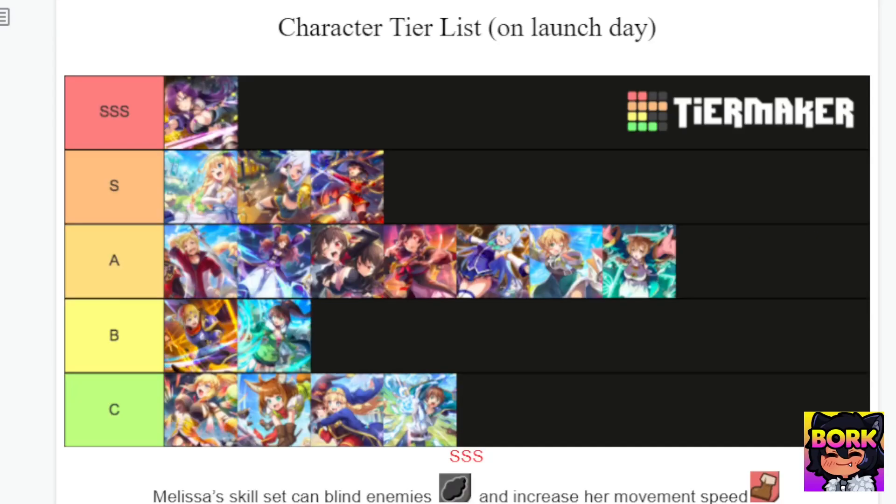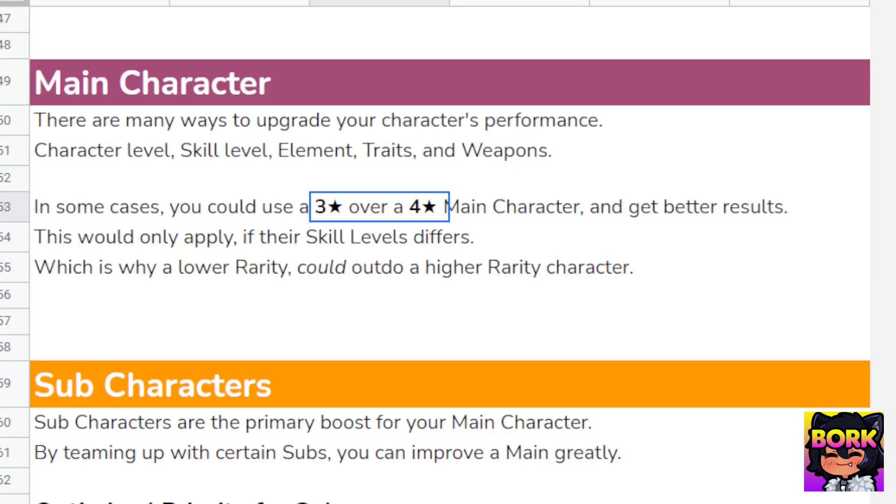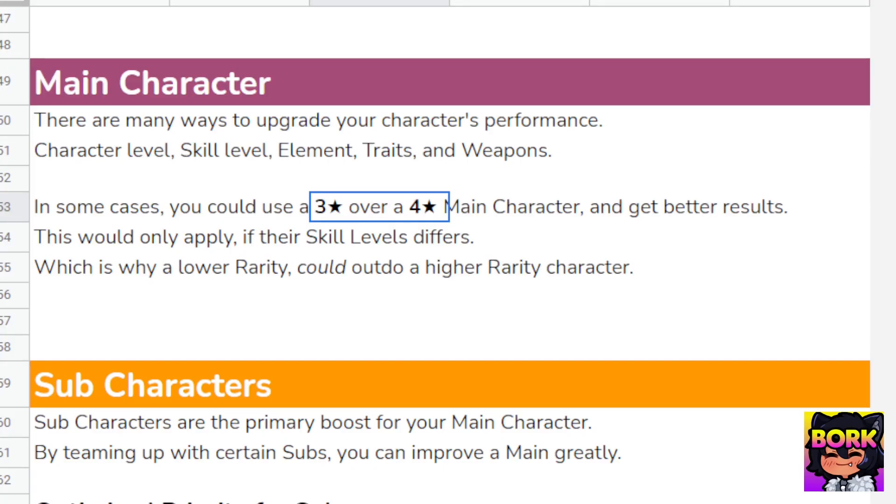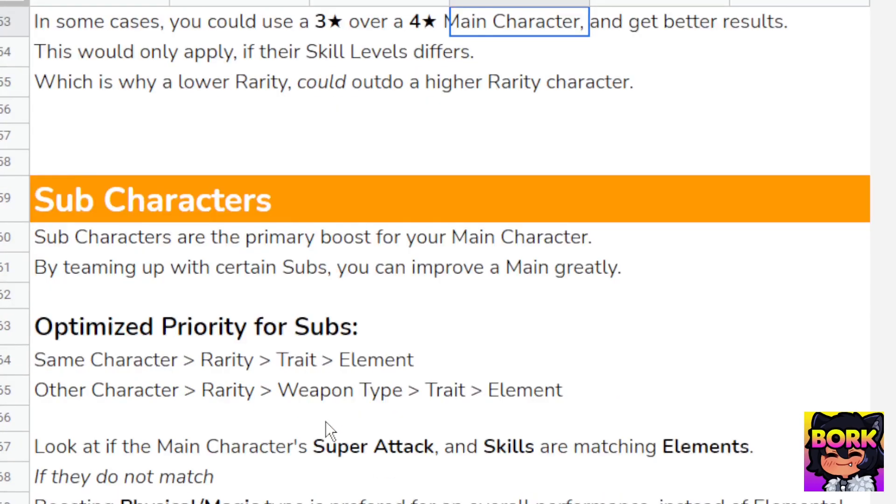This guide is by Keystar, and here they are recommending three-stars because some three-stars will have higher skill levels. We talked about it earlier — you can increase skill levels by using duplicate units. So if your three-star has higher skill levels than your four-star characters, it might be beneficial to use those three-stars.